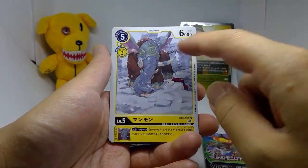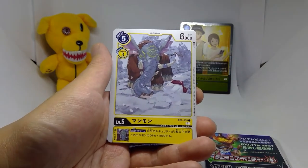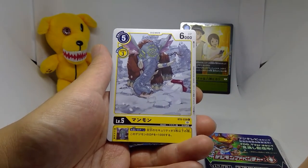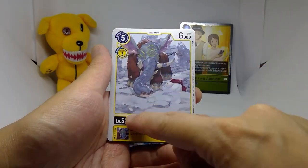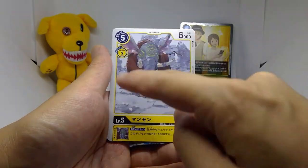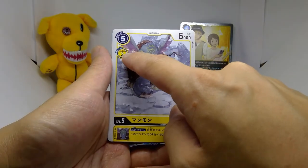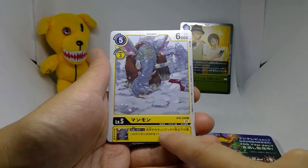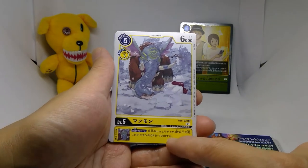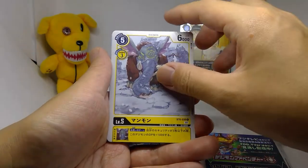Next we got Mammothmon, a 5-3-6 for level 5 — really good. Generally the best low cost for level 3s is 2, level 4s is 3, and level 5s at 5 is good. The trade-off is extra evolution cost, but you get an end-of-turn effect: on either player's turn, while you have 3 or less security, plus 1,000 DP. It goes great with Skull Mammothmon to boost it up further.